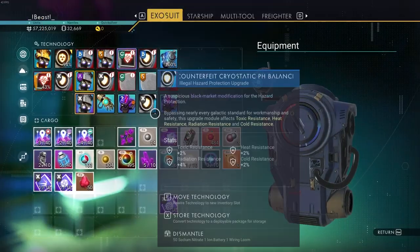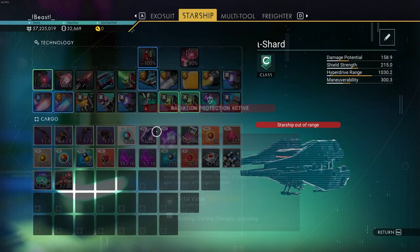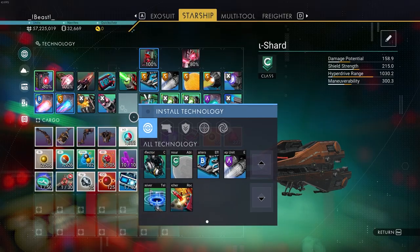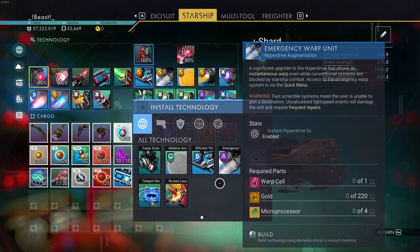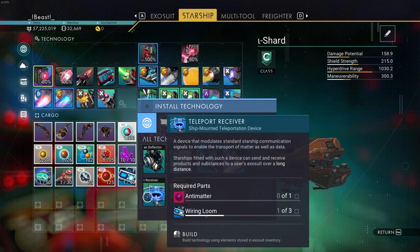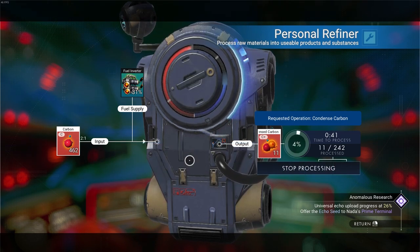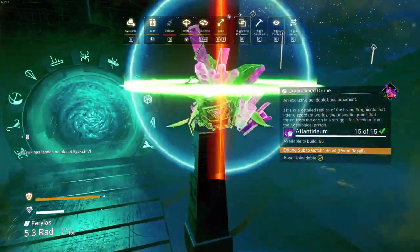This is going to be a simple design — a public portal base. I actually think it's located in one of the base systems when you first start off the expedition. So if anyone runs into this, first of all, subscribe to Gotcha Beast like the name of it says. And secondly, we're going to be installing a teleport receiver. This will give you access to your inventory while you're away from your ship.